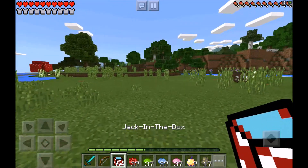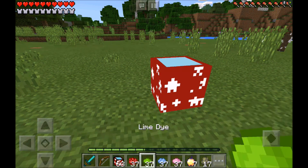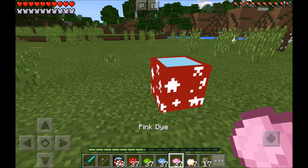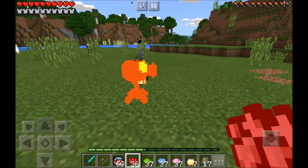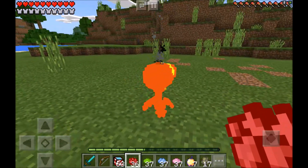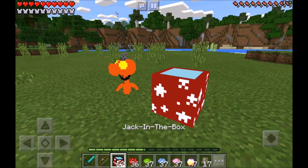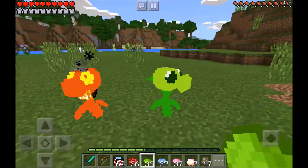That was a long name. What you guys are going to need first is a Jack in the Box, and then you're going to need a Rose of Red, or maybe a Lime Die, or maybe a Light Blue Die, or maybe a Pink Die. Any of these dies will work, but the Red Rose actually spawns the Fire Plant. And then if you go ahead and spawn another Jack in the Box and use the Green Die, it'll actually spawn the Peashooter.